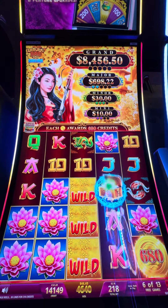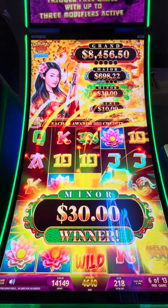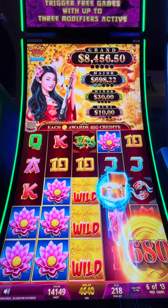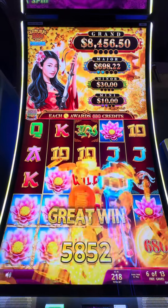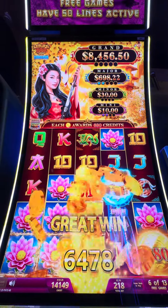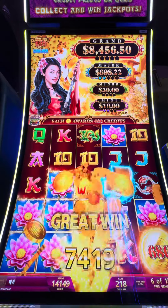Look at some of those treasure boxes. There's a $30 minor — we'll take that. Yes, indeed we will. Almost halfway through our free spins on a $2.18 cent bet. We're going to get off this thing after I put $20 in it and $37 of free play.